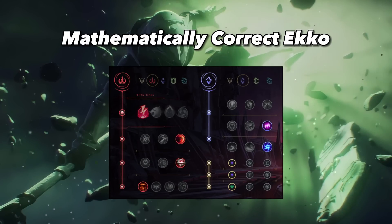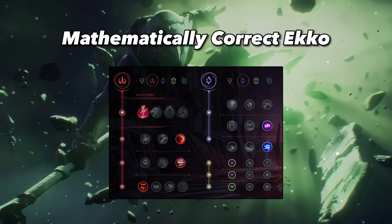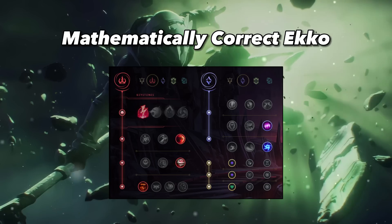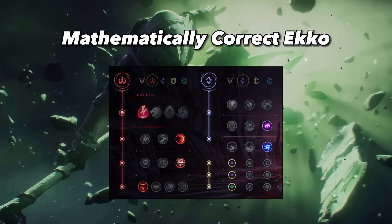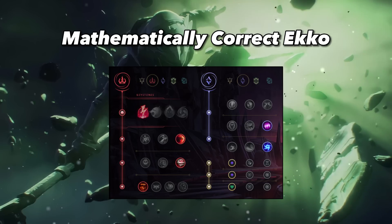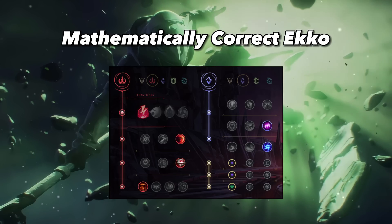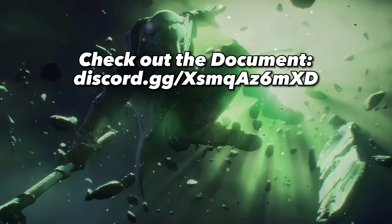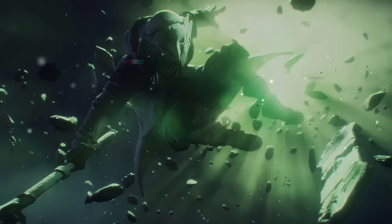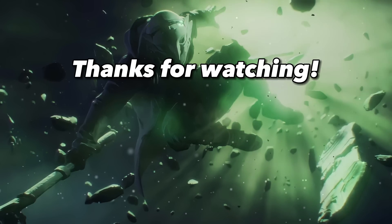This rune setup is the mathematically correct one, since it provides Ekko with the most amount of gold value while at the same time perfectly suiting his playstyle. I'm not gonna claim that this is the best rune page in every single game, since I believe First Strike might be better in games where you don't have a lot of one-shot potential — that is something I'm currently experimenting with. After having played over 100 games with this setup, I can say that it never feels bad. If you want to take a look at Eric Green's document yourself, you can find it in my Discord with a link on screen or in the description. I hope this video helps you guys out in feeling much stronger in your games.